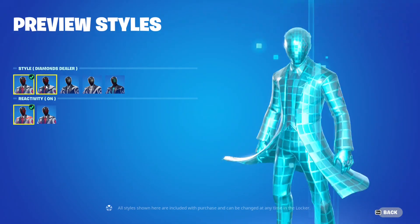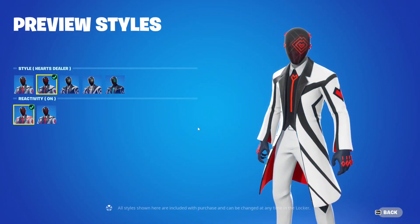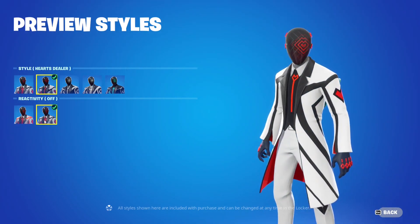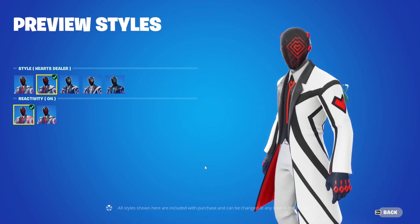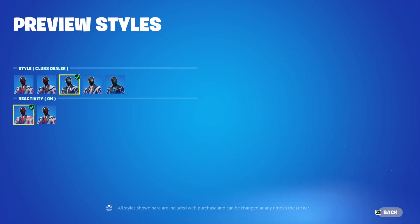That's the first style. The second style is Hearts Dealer — so the first one is Diamond Dealer, where you get the diamond icon right here. You can turn the reactivity on and off, so if you don't want them to glow you can turn it off, but personally I really like the glow. This one is the Hearts Dealer and you can see the heart on the mask and on the outfit, even on the top of the tie.